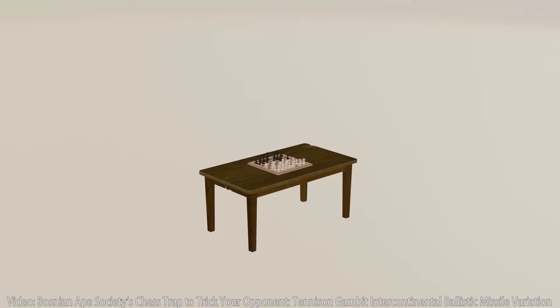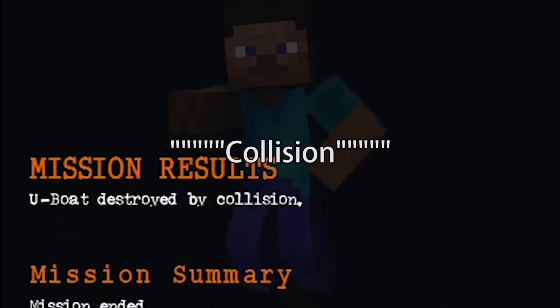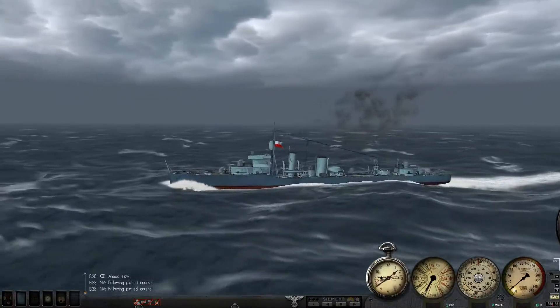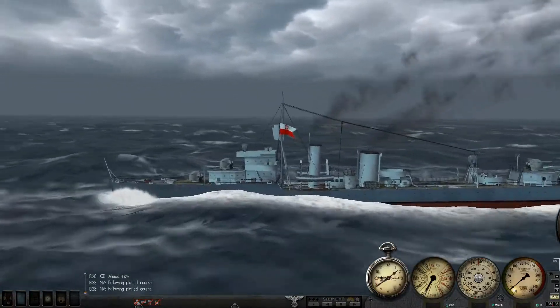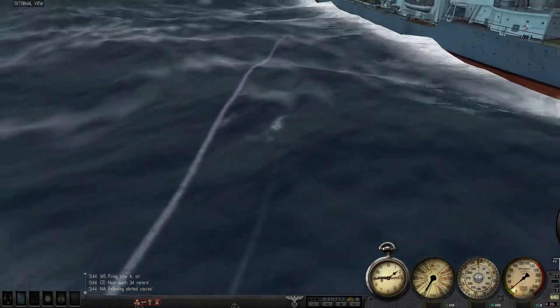Dodging enemy destroyers is like a chess game — one wrong move and you're dead. In this example, I bit off more than I could chew, and in return, they chewed my ass. In this other example, the Polish Navy made their first move, which was to exist. A beginner's mistake, which cost him the game.